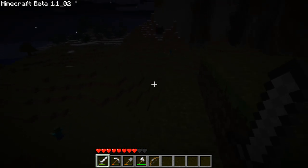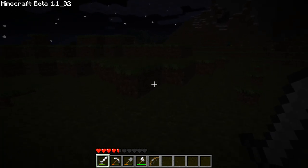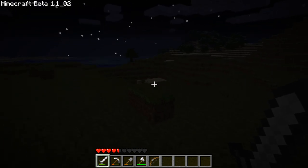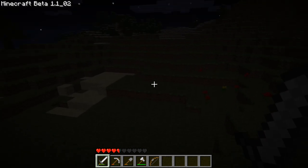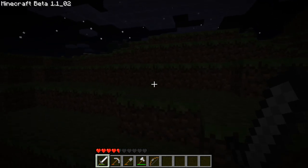There should be less mobs in the snow because snow should be preventing mob spawning. Two more hits and I'm dead — that's not good. How far are we from home? Still about five hundred blocks.